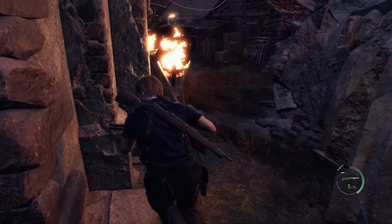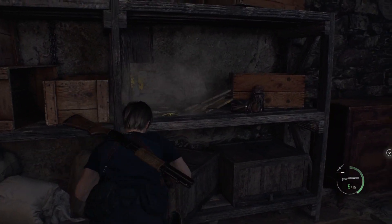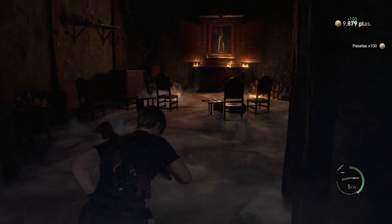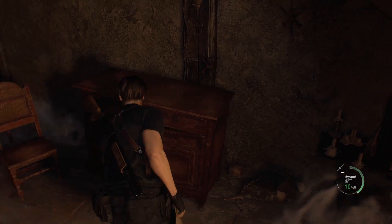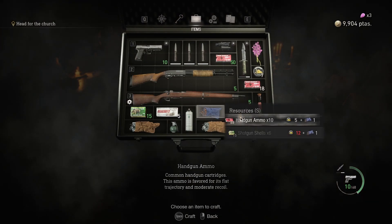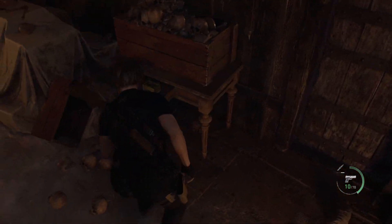I don't normally craft handgun bullets, although maybe I will in this run because I'll have the Red 9, which will be very strong once fully upgraded. In there is a viper — knife it twice to grab it, and you probably want to do that because selling three of those gets you a bunch of spinels. There's a treasure on the ceiling you want to shoot down, and loot from that cabinet. There's also a first aid spray which I want to grab, so I go ahead and craft some handgun ammo. For inventory space, that's definitely worth it so I can grab this first aid spray.